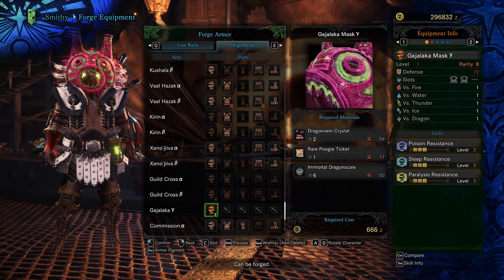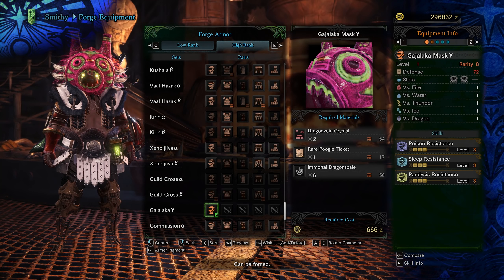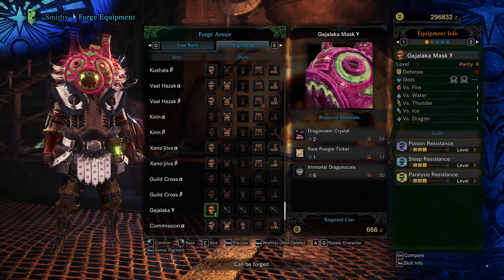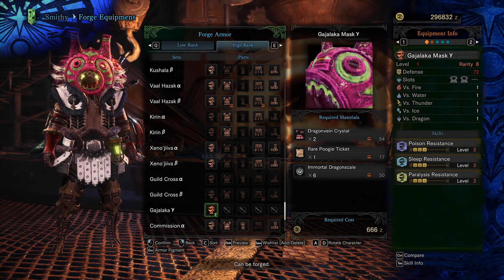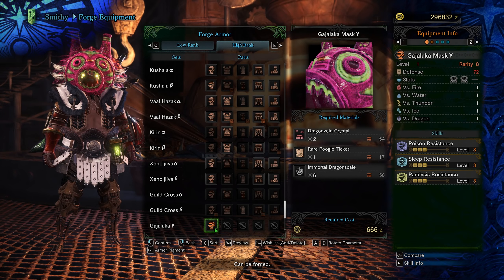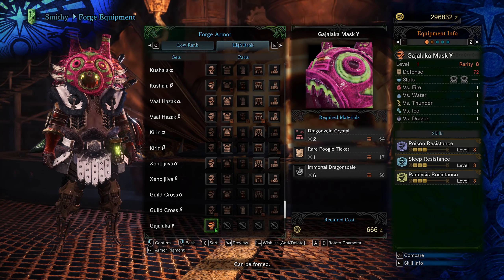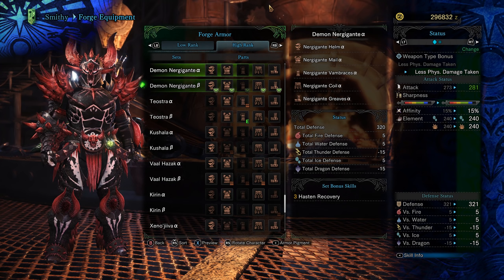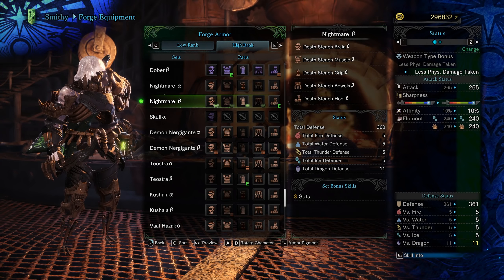Now, some of the other changes that we've got: looks like the Dragon King eye patch has been transitioned to the Gajalaka Mask Gamma, with Poison, Sleep, and Paralysis Resistance level 3 and two level 2 decoration slots — so that's pretty interesting, although we lost the Dragon King eye patch, which is a little bit of an issue. We've also got the Arch Demon Nergigante Beta, Male, and Alpha sets, which look pretty freaking cool.